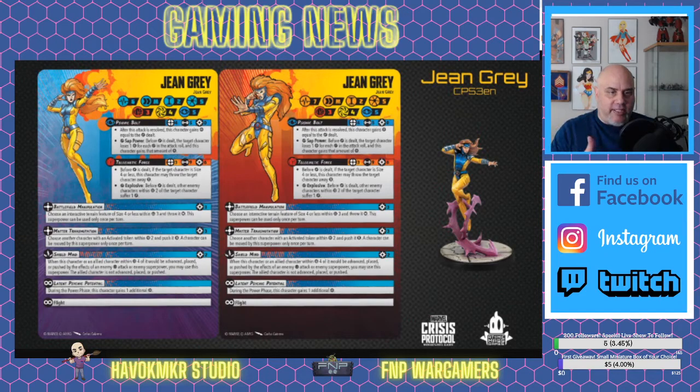The only difference between the healthy side — the blue background — and the injured or dazed side — the red background — is she gets one more point of health on her injured side. They just call her Jean Grey, not Marvel Girl or anything like that. She's got six health, seven on her other side, total thirteen, medium movement, size two, normal threat five, which is really high. I think Hulk and Thanos are sixes — don't quote me — but she's definitely high up there, and we're going to look at her powers to see why.